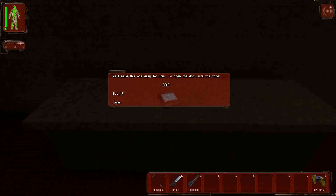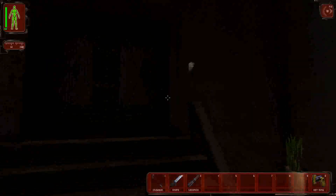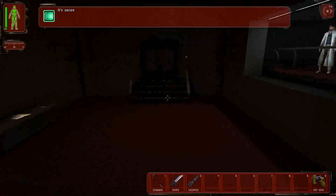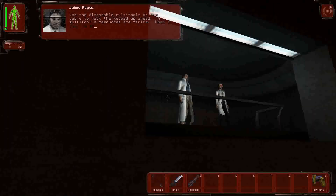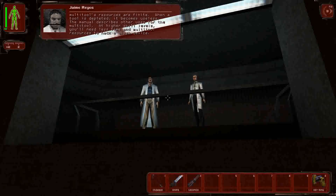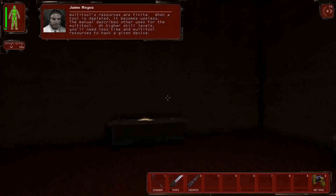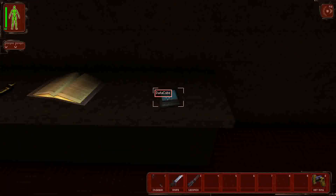They make this one easy: the code is 0012. Then there's another code: 9987459 — 00012. Use the disposable multi-tools on the table to hack the keypad up ahead. A multi-tool's resources are finite; when depleted it becomes useless. At higher skill levels you'll need less time and fewer multi-tool resources to hack a given device.